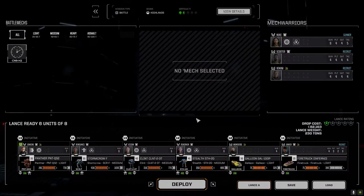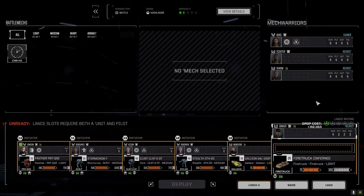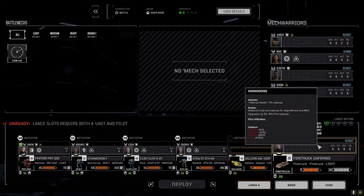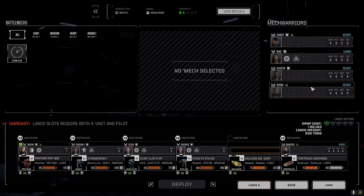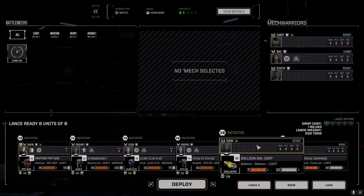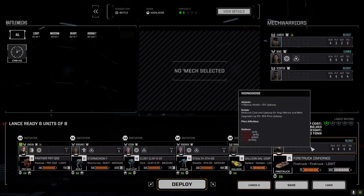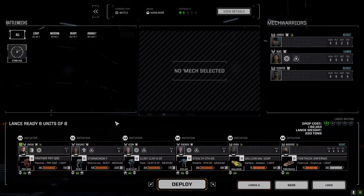We'll bring Venom back in and pull Junker out for now. I'm moving Mongoose down because he's only had three or four missions in the Galleon, and Venom is back with five missions. We'll put her in there — she can run the fire truck for now. Let's do this.